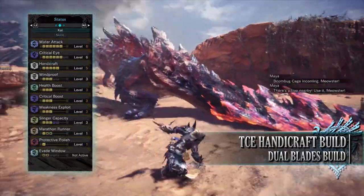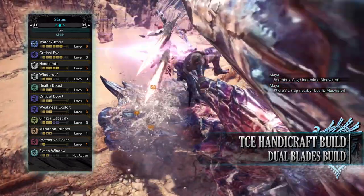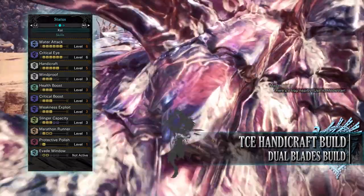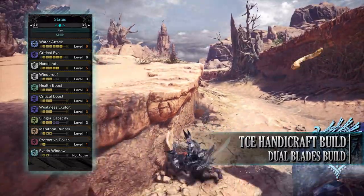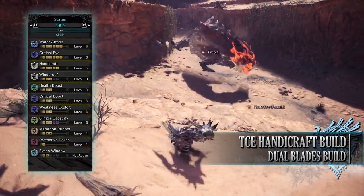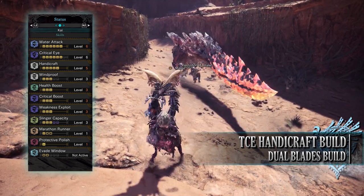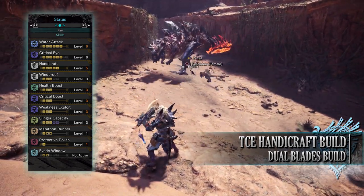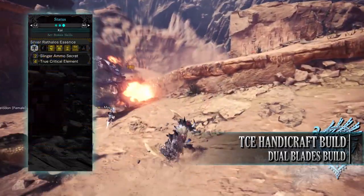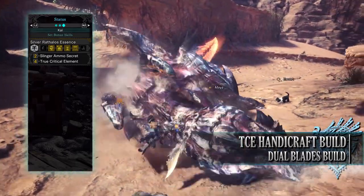As for the skills: Water Attack level 6 increasing the water rating and damage. Critical Eye level 6, Handicraft level 5, Windproof level 3, Health Boost level 3, Critical Boost level 3, Weakness Exploit level 3, Slinger Capacity level 3, Marathon Runner level 1 — potentially level 3 with mantles — Protective Polish level 1, and Evade Window level 2 with mantles — increasing the invulnerability window when dodging. You also have the Silver Rathalos Essence, giving Slinger Ammo Secret and True Critical Element.